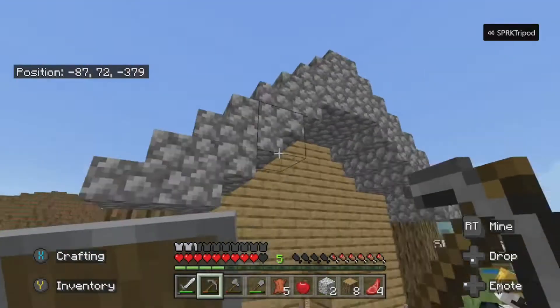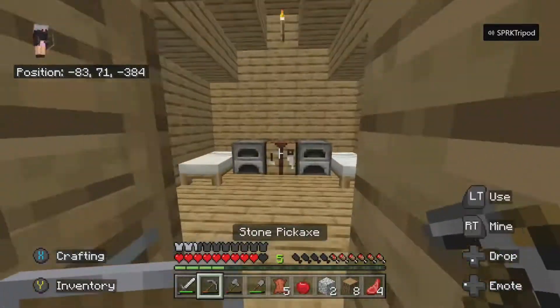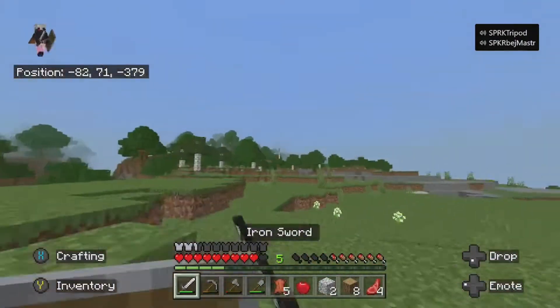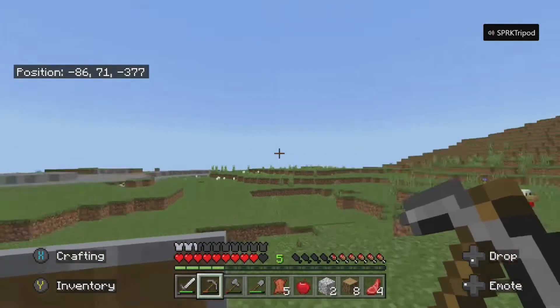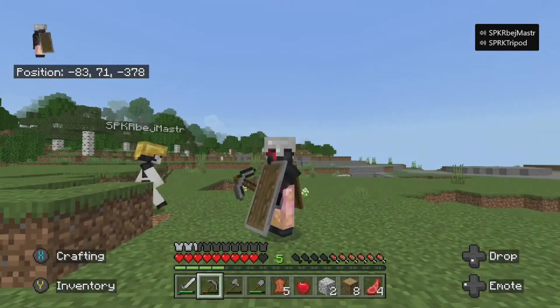We've finished the house now and it looks pretty good. We've got some beds inside, a furnace, and a shared crafting table. We're also mining out that forest, we've got some bees, and we've got a quarry over there. We're just waiting for everyone else to join us, and yeah that's about all we've done so far.